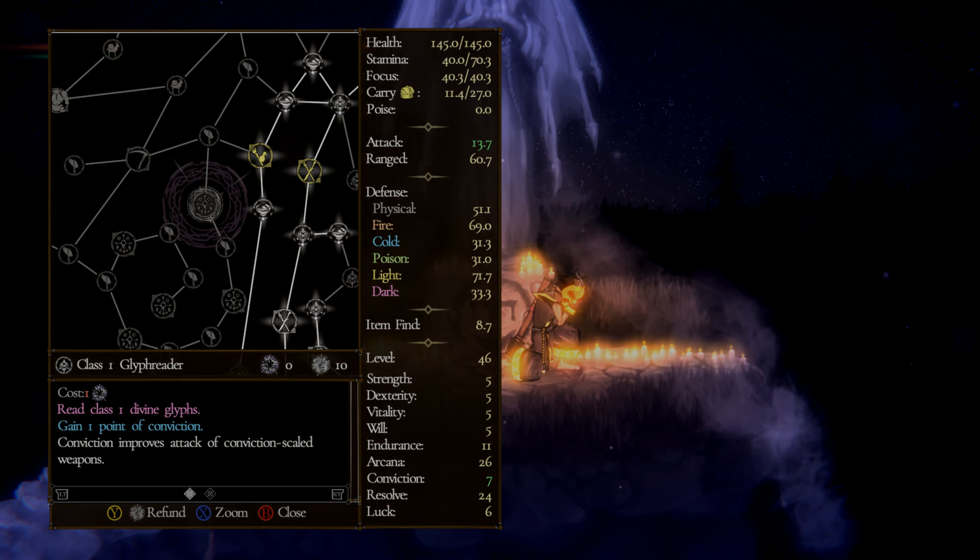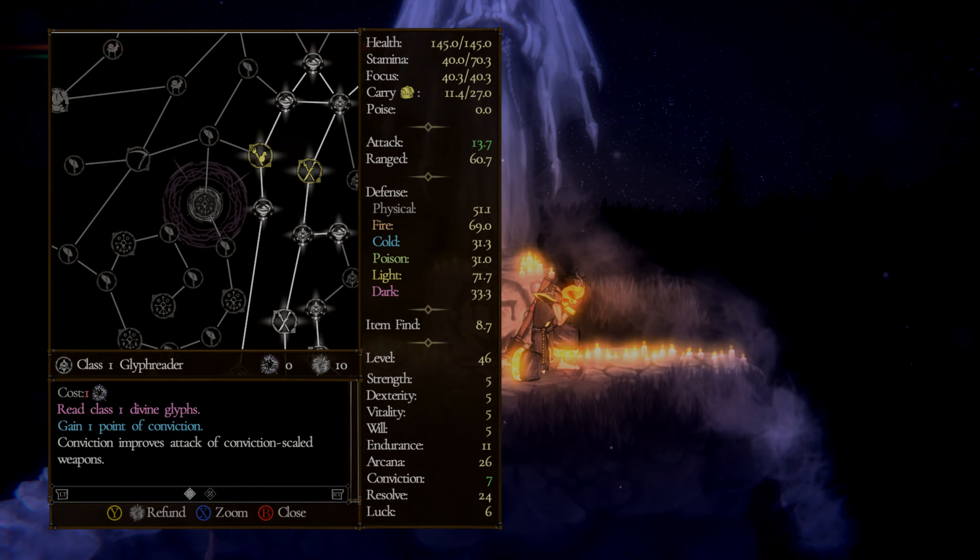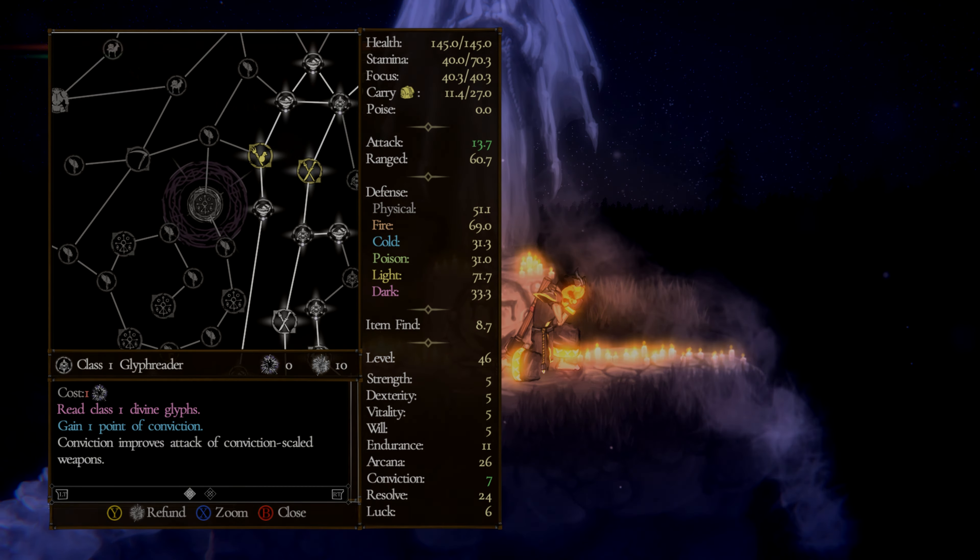There is additional information on your weapon if you advance the page. You can advance the page by pressing a certain button — for Xbox controllers that should be RT, PlayStation should be R2, and PC should be V.